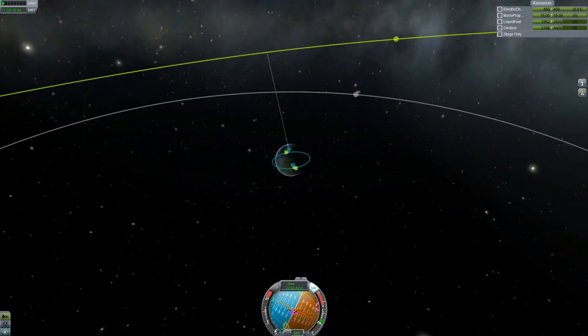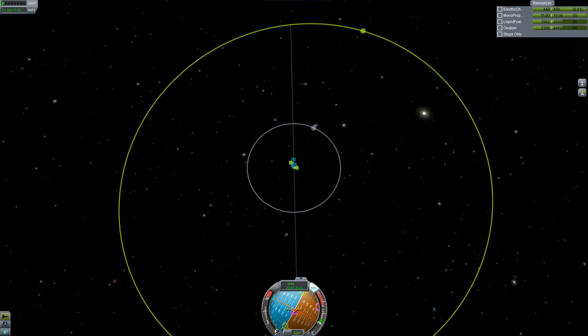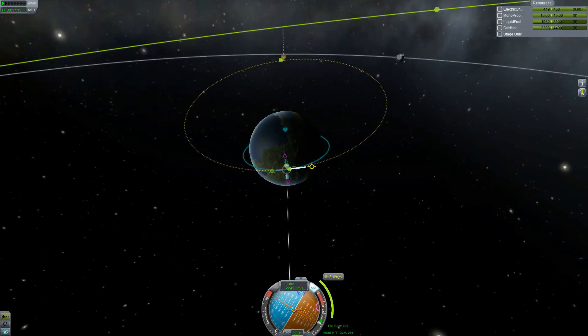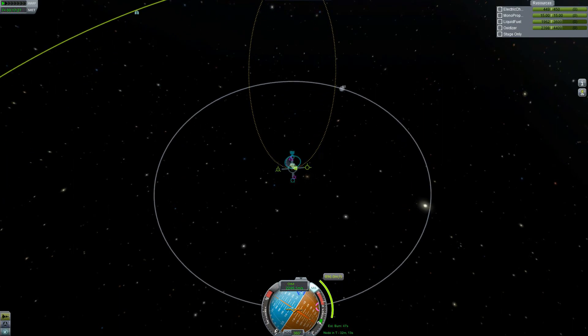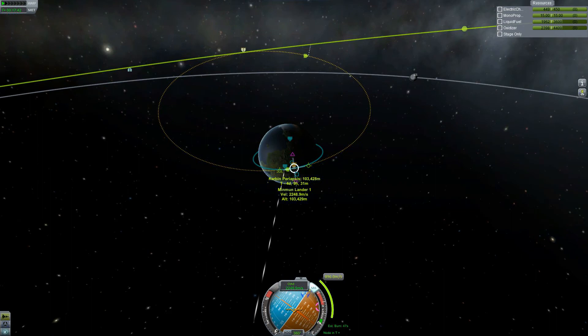Minmus, since it's further away from Kerbin, is going to be orbiting a little slower than the moon — Minmus's velocity is only 274 meters per second, whereas the moon is 500. So we don't have to burn too far ahead of it. The perfect spot to burn is probably right where we are. Before maneuver nodes — I think it was version 0.18 — you had to just guess this, and it was horrible. A lot of the times you'd be wrong, miss it by miles, and I would have probably rage quit. So it's good they added these maneuver nodes — probably the best thing they ever did.